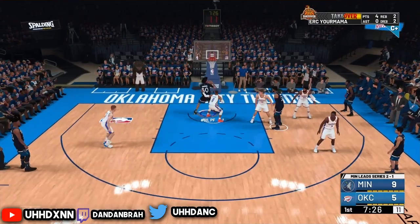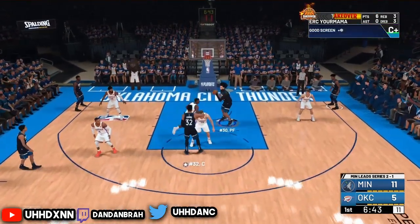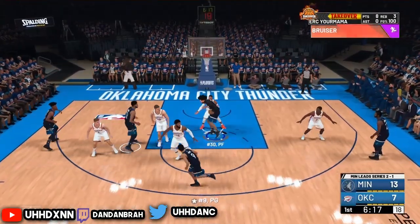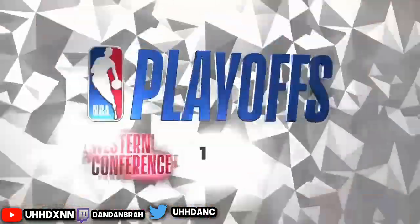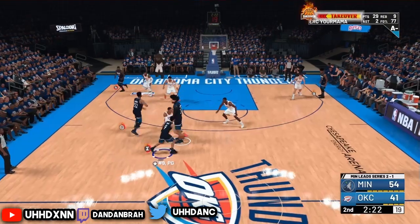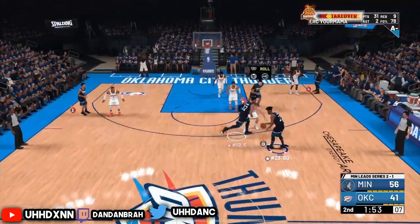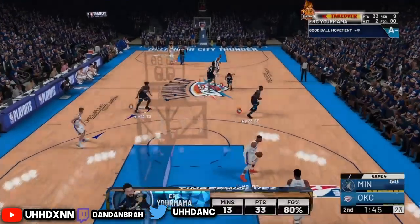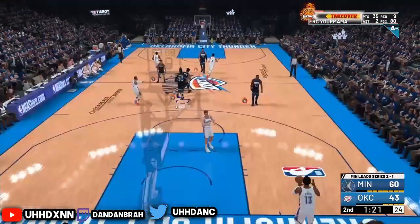Now for pure post scores, glass cleaners, slashing rebounders - this is the method I use. You just set a screen, and every time in this game they always switch to guard onto you. So right here I set a screen and Westbrook is always on me no matter what after the switch. Then I can post fade, post hop, or drop step on him every time and it always works. Sometimes they don't even guard you and just double-team the ball handler. When you have takeover it's the same thing - set a screen, then you can go for alley-oops, post hops, drop steps, contact dunks, or post-rise dunks. Mix it up.